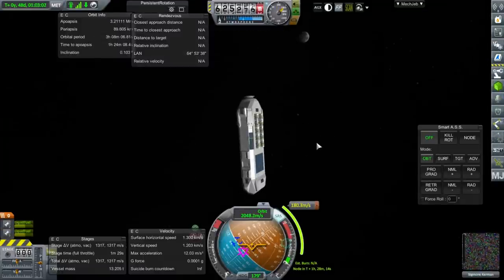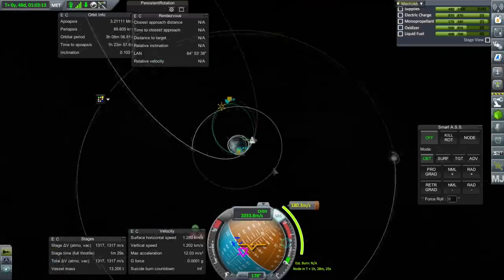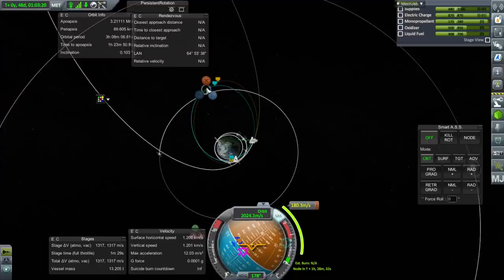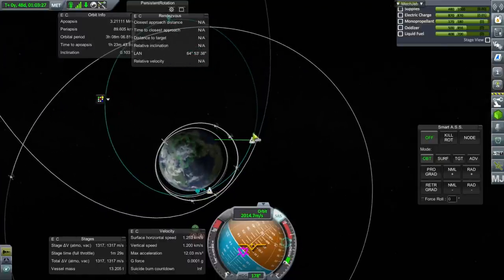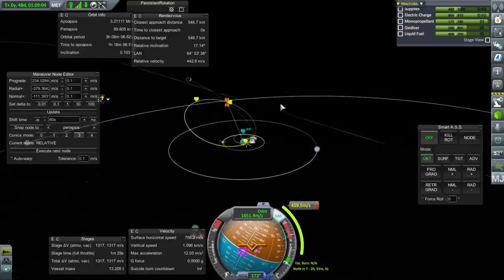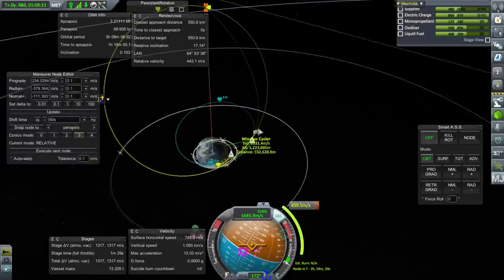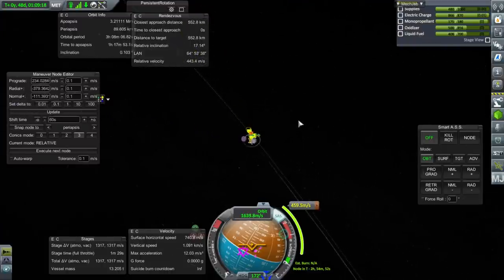Maybe we should have the guys in the Alcor pod move into the inflatable module on the Minmus Cycler — maybe that'll improve their home stat. I thought we had a nice encounter all lined up here, but it looks like we missed that opportunity. We're going to have to angle for some other opportunity. A 0.5 kilometer separation with a relative speed of 127.5 meters per second — but we have to wait a whole orbit, so it'll take a bit more to catch up.